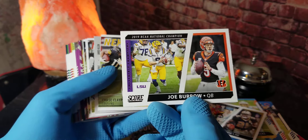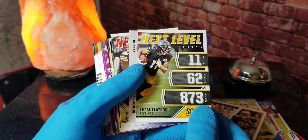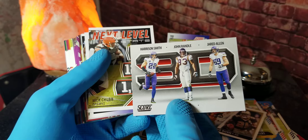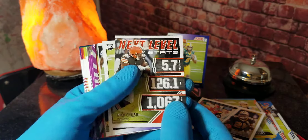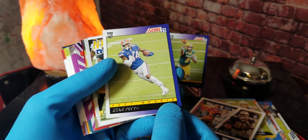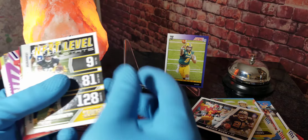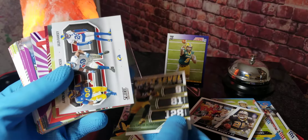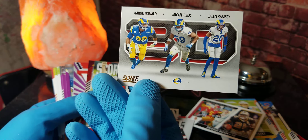We got Joe Burrow right there. Next level stats of Chase Claypool. We got a Harrison Smith, John Randle, and Jared Allen card. Then we got a next level Nick Chubb. We got a Kyle Pitts rookie card — that's pretty cool, we'll stick that over here to the side. We got JuJu Smith-Schuster, next level. Aaron Donald, Micah Kiser, and Jalen Ramsey.